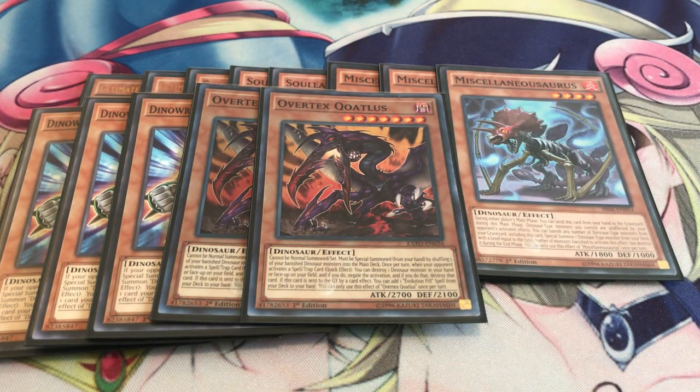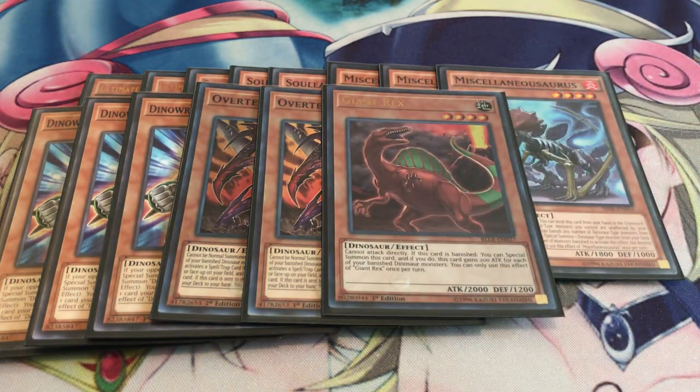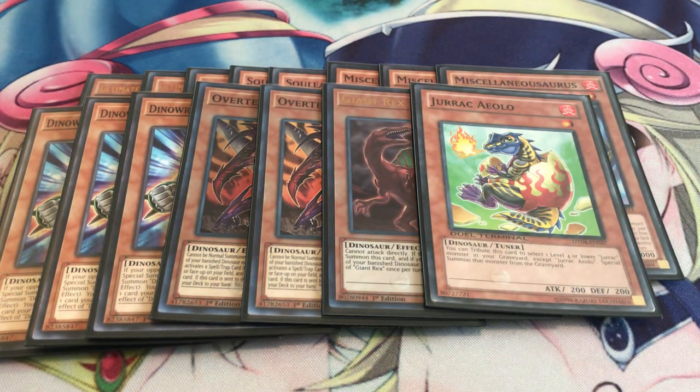Two Overtex Quatlus. As I mentioned, this negates spells and traps. Also, if it's dumped to the grave by an effect, you can search out your Double Evolution Pills. And the fact that Miscellaneousaurus is back at three, it's easier to summon Quatlus with its main summoning condition by shuffling back five banished Dinosaurs, so it's a good way to recycle any Dinosaurs that you banished or were banished. One Giant Rex and then one Jurrac Aeolo — still an important card. We do run Naturia Beast in the extra deck. Decided to take out Globulb because Miscellaneousaurus is back at three, so it's more consistent to play Jurrac Aeolo now.